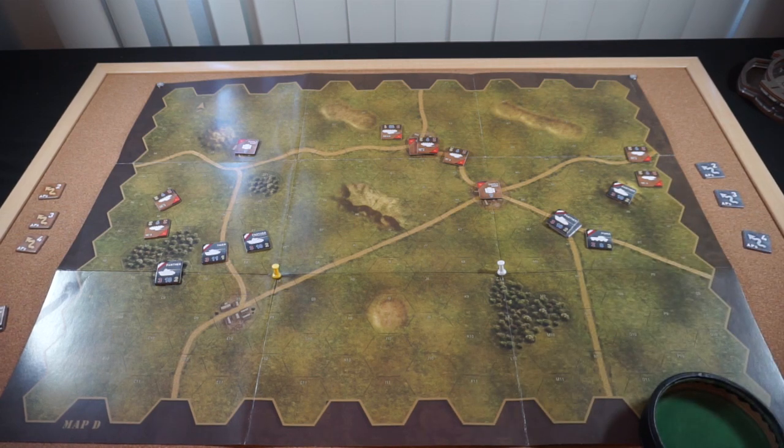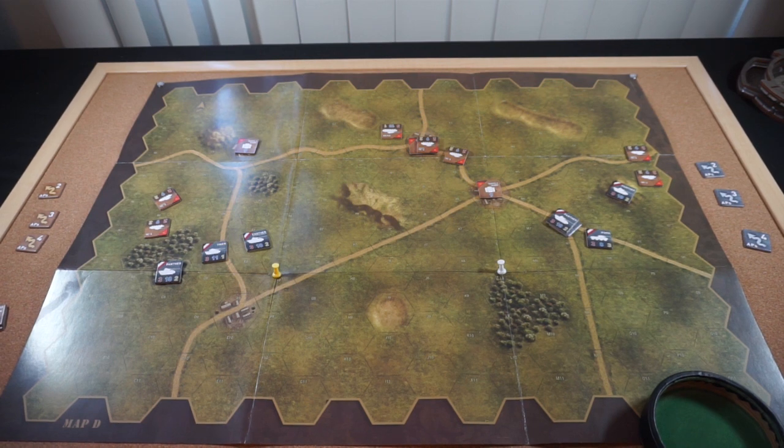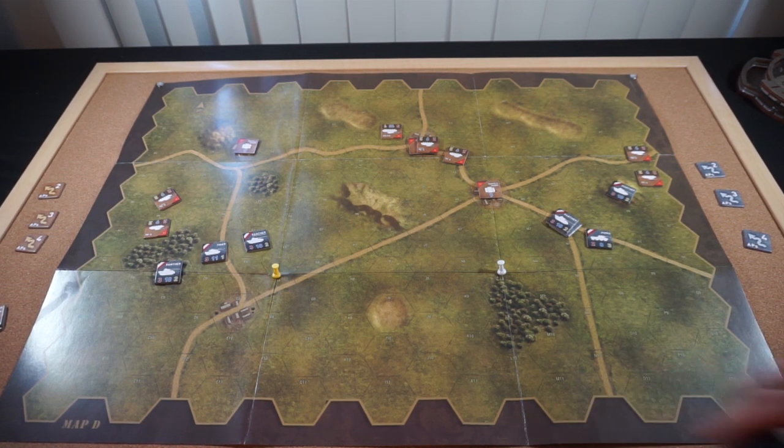Which means now the Soviets get their turn, and they're looking at a pretty tough situation right now — they've gotten two of their units taken out. So they need to try to stem the tide. They're going to start by having this T-34 take a shot at this Panther with a T-34 HQ firing as well. But it can't fire actually — never mind that plan.